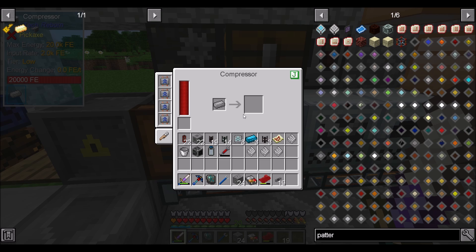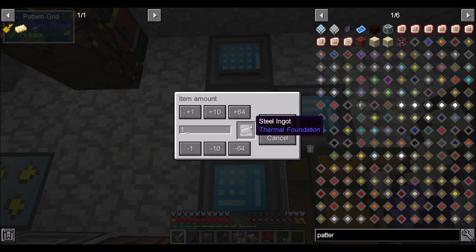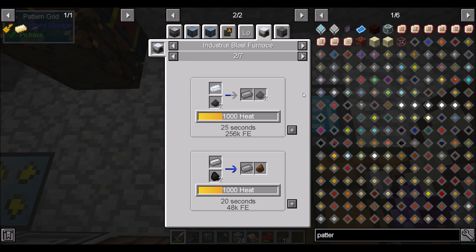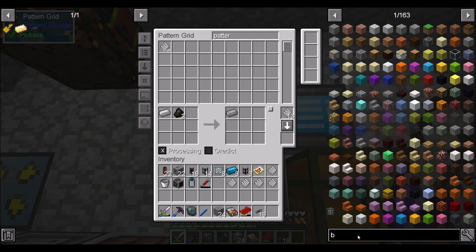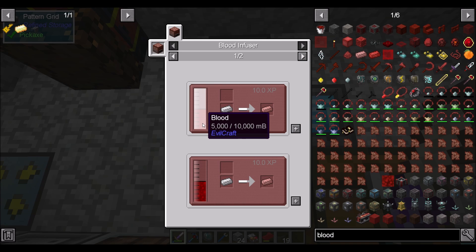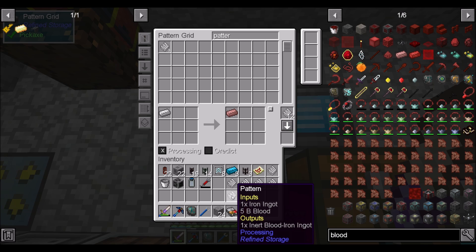Auto-crafting for the win! So we need steel — I should get you taught. You're in here. I'm going to teach it the one iron to two charcoal recipe, and we're going to tell it to forget the fact that it gets rich slag. And finally I need to teach you blood-infused iron ingots — I hope that's Evilcraft blood, so that should be cool. That's going to say five buckets of blood plus one iron ingot equals one inert blood iron ingot.